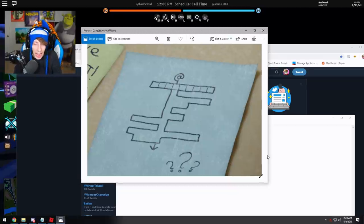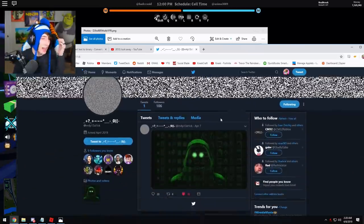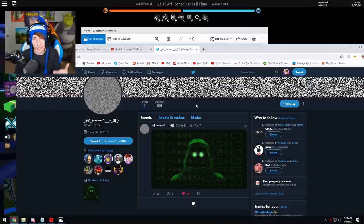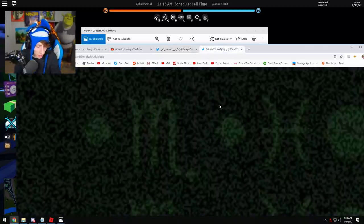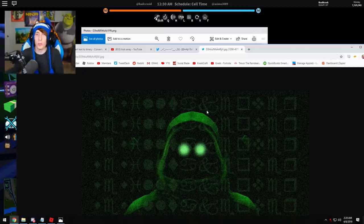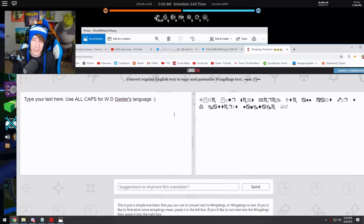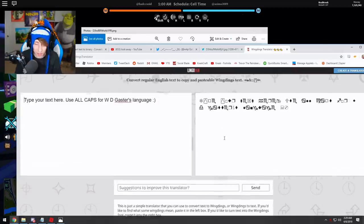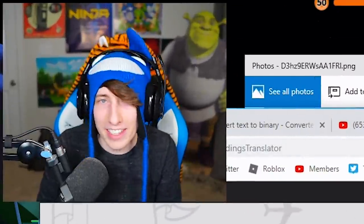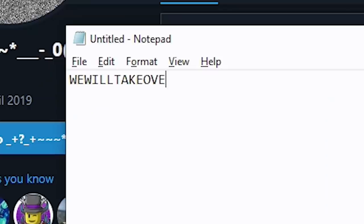At the top of the crossword puzzle is an '@' symbol, so putting '@' in front of 'Maplestick' and going to Twitter takes you to a special account for this event. There's a picture on that account, and if you zoom out you'll notice some text in a weird font. If you've ever used Word, you'll probably recognize it — it's Wingdings. You can use a Wingdings translator to solve it. I already know the answer, and it translates to: 'We will take over.'